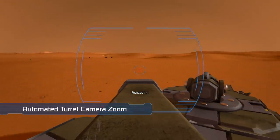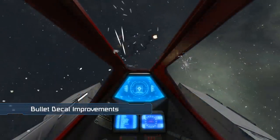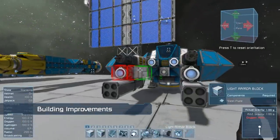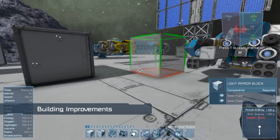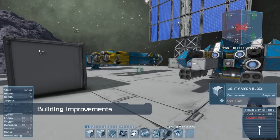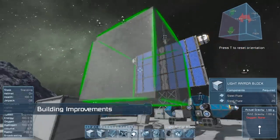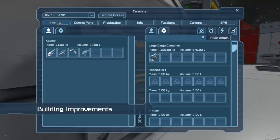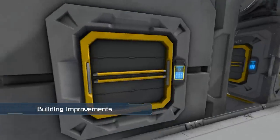Moving on, we've added the ability for bullet decals to be seen from the inside of cockpits, so now you'll really know when you're getting hit. We've improved building by allowing the block size to be automatically selected by the grid that you are pointing at. You can change the size manually by pressing the block button on your toolbar again, so you are still able to create a new grid from any block. Lastly, you can now interact with highlighted blocks by pressing the left mouse button and interact with control panels by pressing the right mouse button.